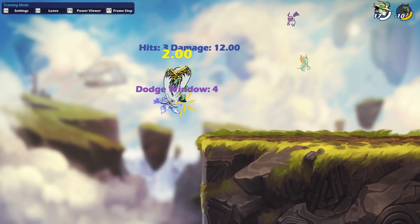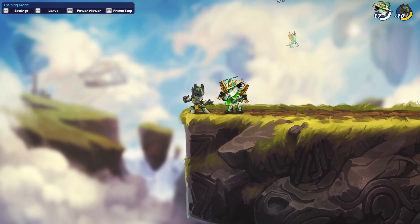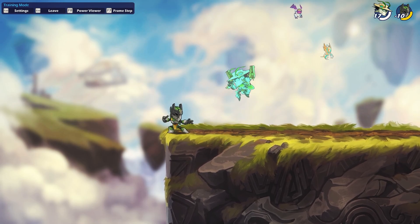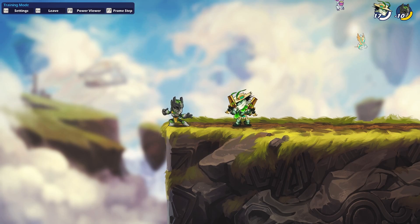For example, something like that works now because of the new knockback angle. And it also just sets up into things like Blaster's Ground Pound a lot easier, because your opponent is going to be nearly straight under you after you hit them.